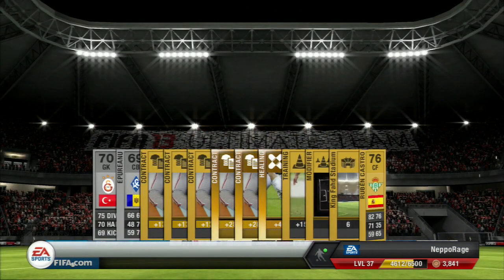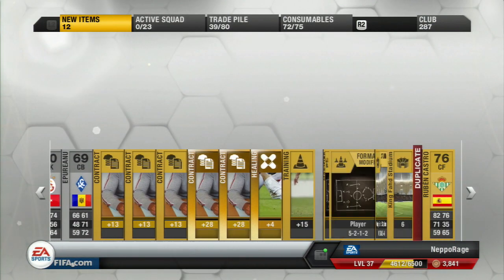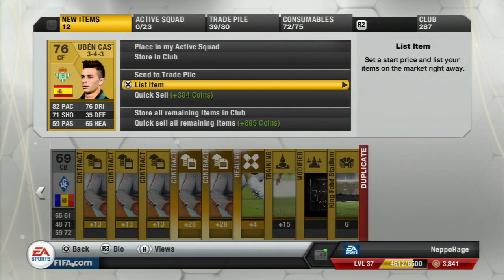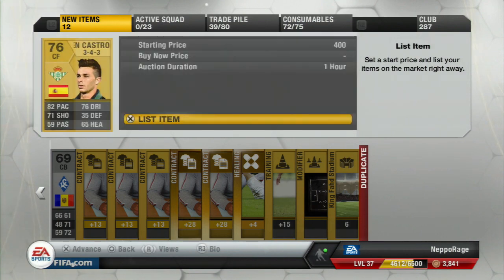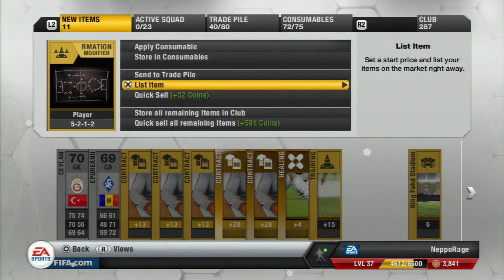So here we go, opening some packs. That is a fantastic pack — look at that, two silver players. What more can you ask for? You get Ruben Castro. Absolutely sensational striker — he's actually not too bad to be fair. I think he's got four star skills and he's got okay pace, okay shooting.